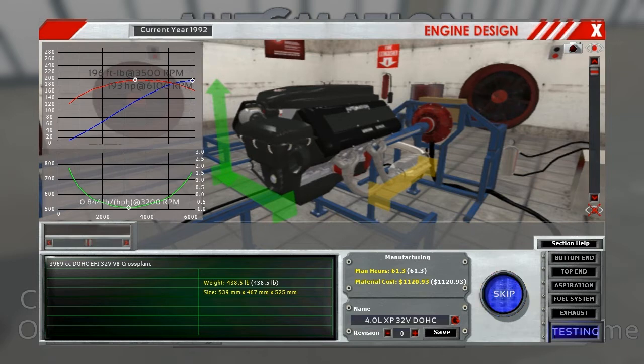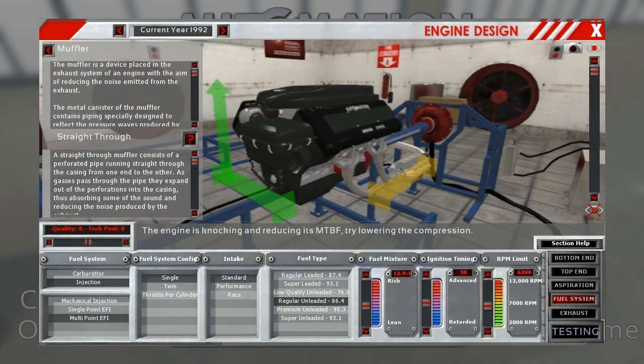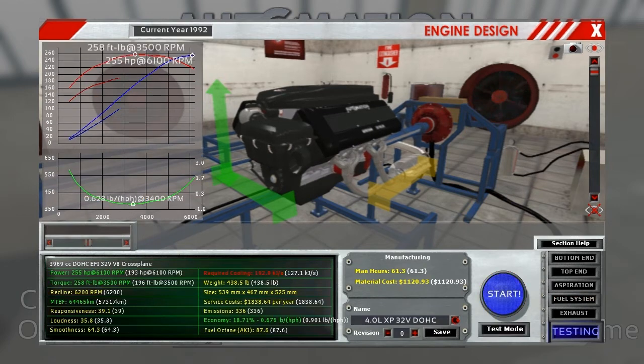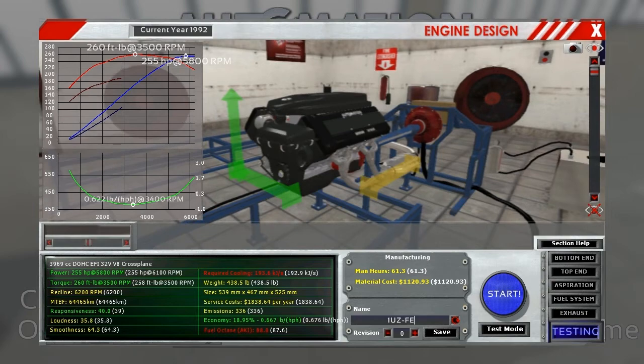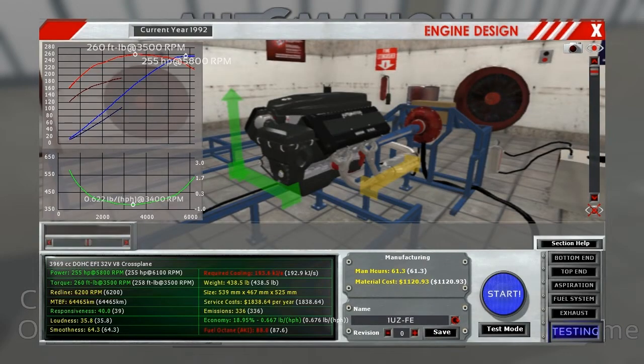Looking at the chart, it looks like I ran into knock issues. I think I was wrong on the fuel — premium is what I intended to use, but for some reason I put regular. Now we've got 258 and 255, which is very close. I can probably give it a little bit of timing adjustment. 260 and 255 — good enough for me. This is the 1UZ-FE. I'll save that, replacing the old version, and now I can choose it.